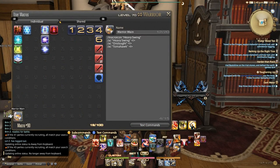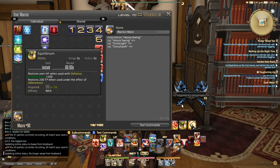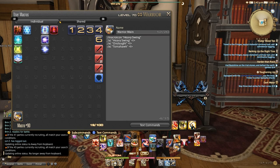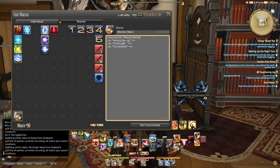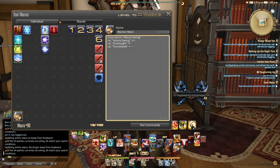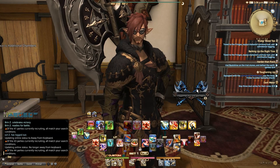This macro is very simple. It's Heavy Swing, but if I'm not able to use Heavy Swing it fails through to Onslaught, and if Onslaught doesn't have the Beast Gauge or is on cooldown, it falls through to Tomahawk. This is handy so the appropriate skill fires depending on my situation. One important note: depending on your ping, you could struggle with this macro. With slow ping you may end up Tomahawking even when in range. If that happens, don't use the macro — just break those three skills onto their own bar.